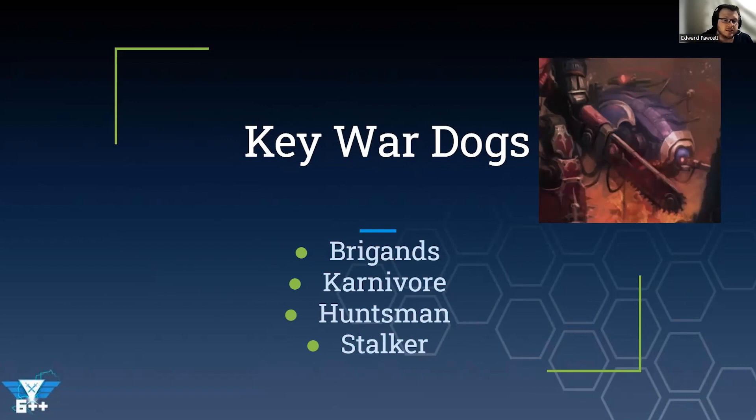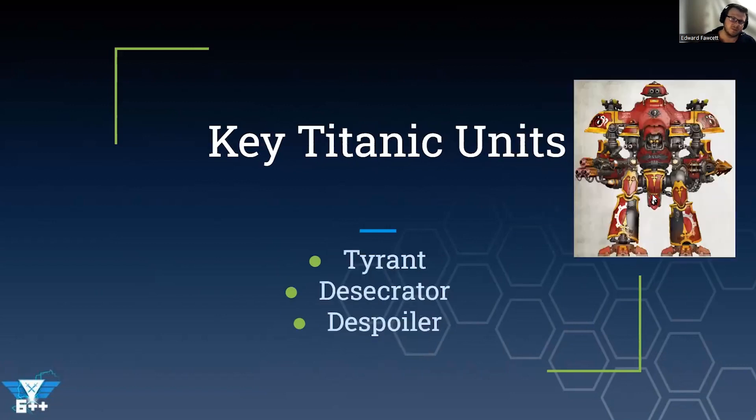An honorable mention goes to the Stalker — the cheapest of all the war dogs. Its datasheet rule triggers an offensive buff when attacking an enemy unit within six inches of anything else, which can be hard to pull off. The key reason to mention it is that it's a character, meaning you can run a full war dog list — fitting perhaps 14 models — with just one Stalker to fulfill the character requirement and fill the rest with more efficient units.